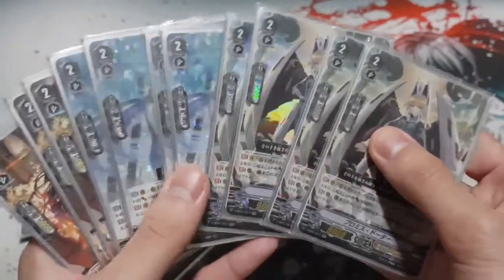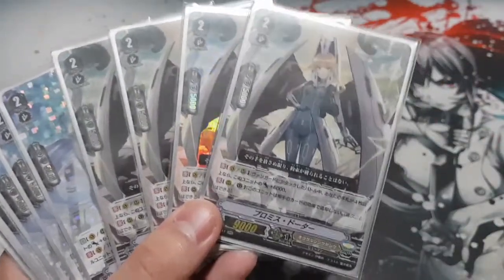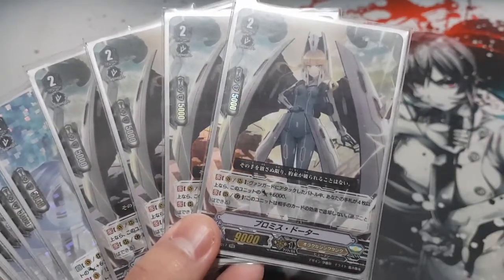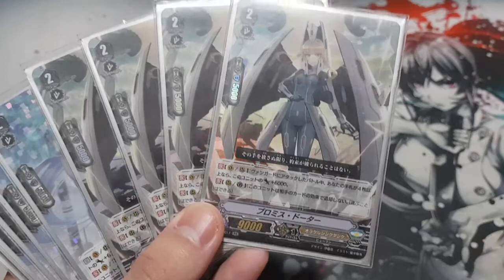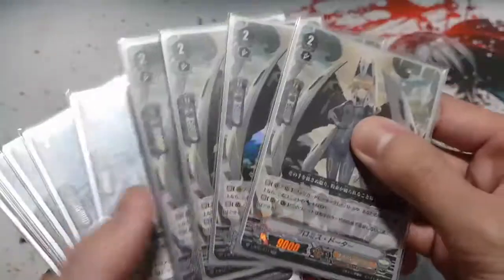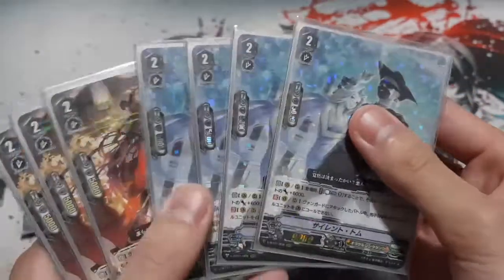Moving on to Grade 2s — pretty standard. My friend plays 11 Grade 2s. First we have four Promise Daughter, which is basically there to counter Kagero. The first skill is: vanguard or rearguard, if you have four or more cards in hand, this unit gains 6k when attacking. The continuous rearguard skill is that this unit cannot be retired due to your opponent's card effects, though it can still be chosen. Basically Kagero can't retire Promise Daughter, they can only attack it.